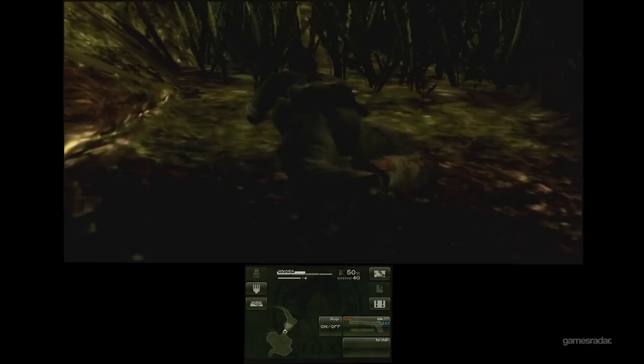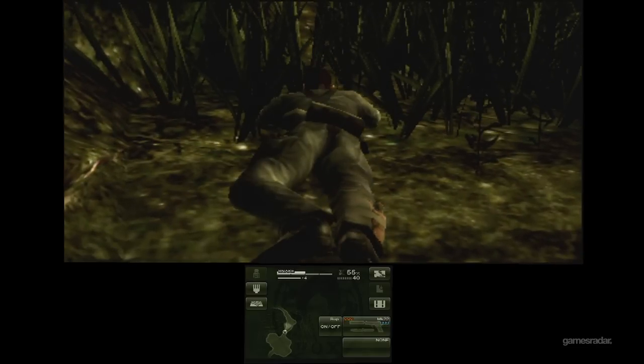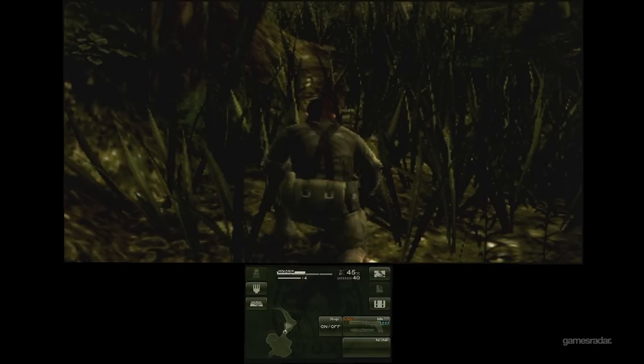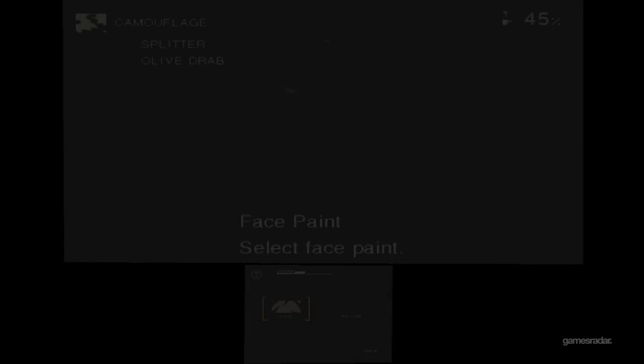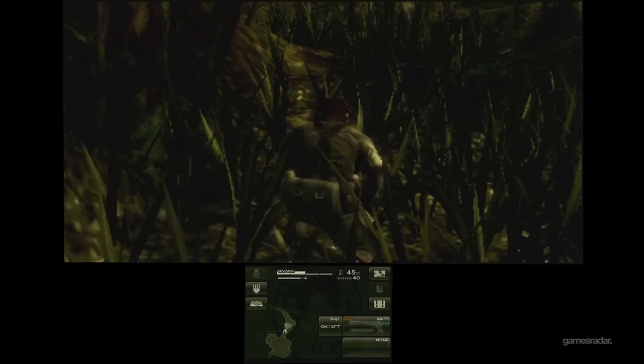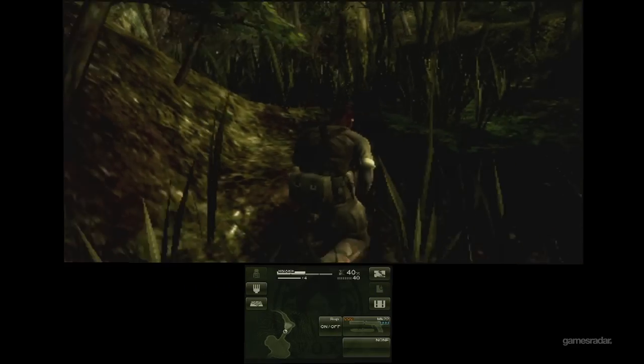How does the camouflaging work? Well you still have to pause, but there's a quick button on the lower menu - I can just hit the camouflage button, boom, and here I am. At least I don't have to go through all that stuff. Actually, we're gonna have the camouflage explained in a helpful codec very soon.